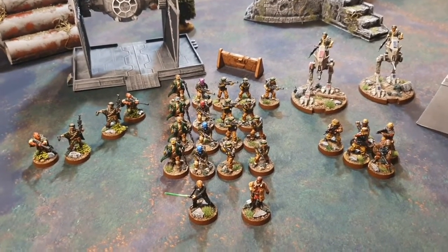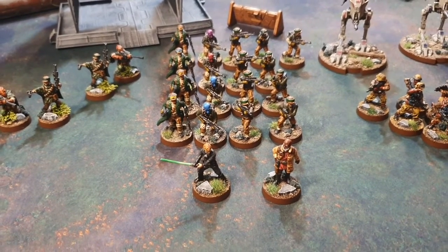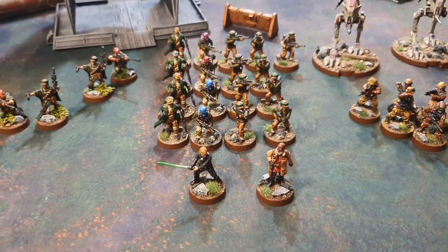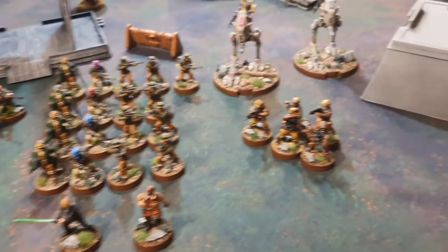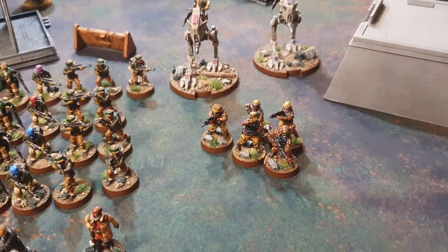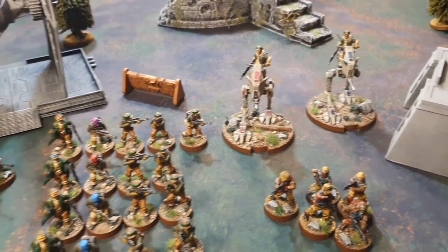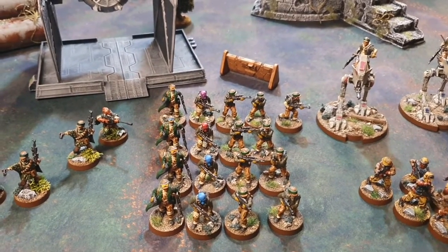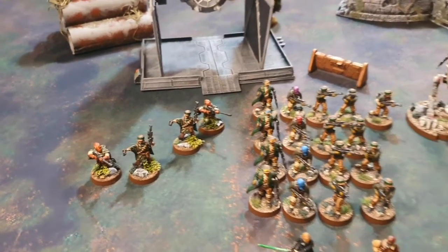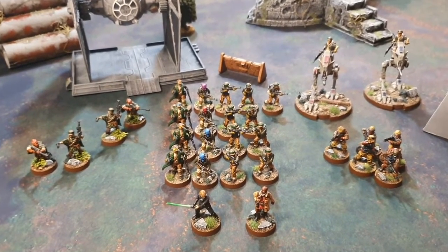Nick's list is led by the Rebel Officer with no upgrades, then Operative Luke with Force Push, Force Reflexes, Situational Awareness, and Jedi Mind Trick. The Pathfinders are led by Paw with Duck and Cover and the short range config. Two ATRTs both with the laser cannon upgrade, four units of Rebel Troopers — one with the extra trooper — and two Sniper Teams both with snipers. That's 786 points and 11 activations.